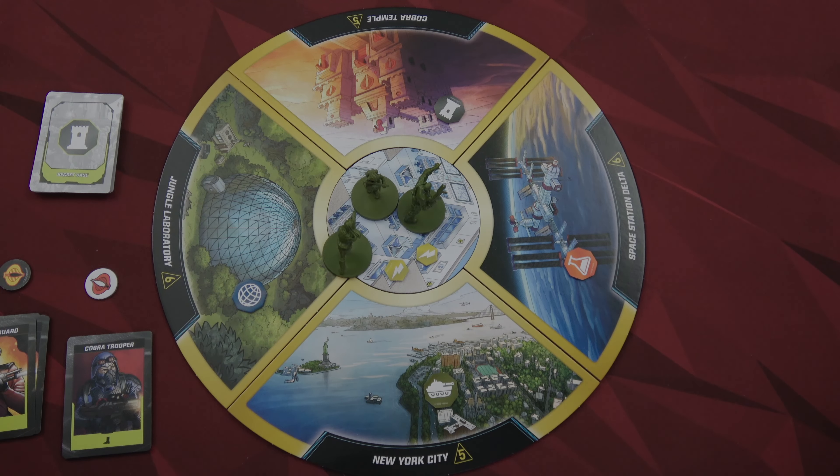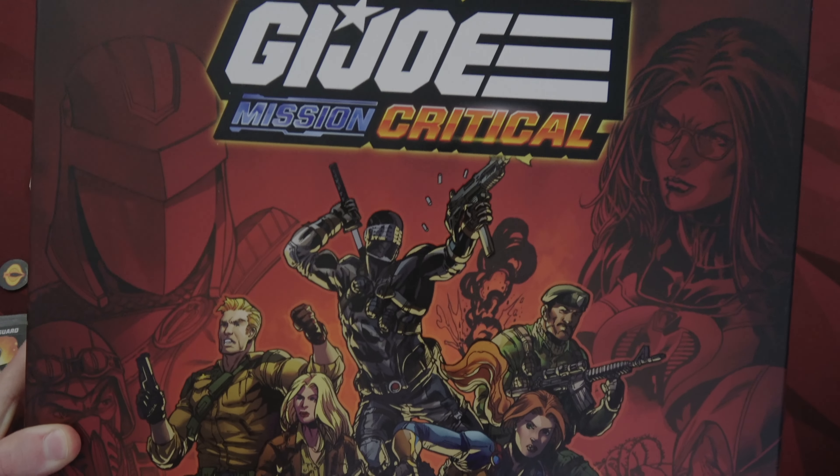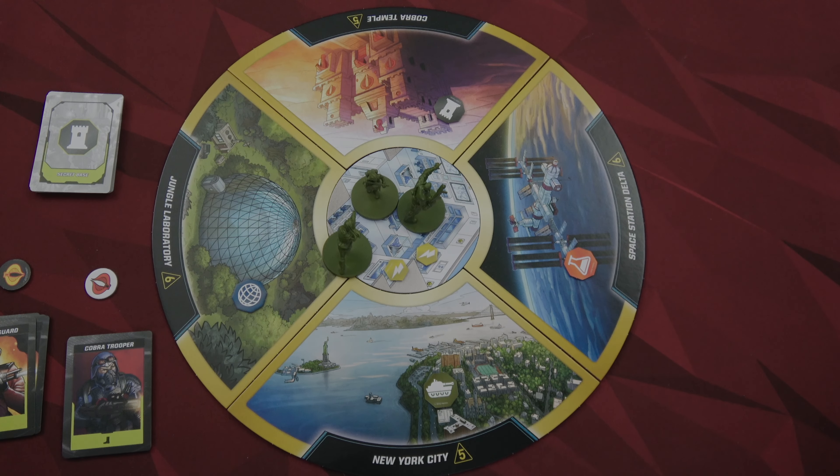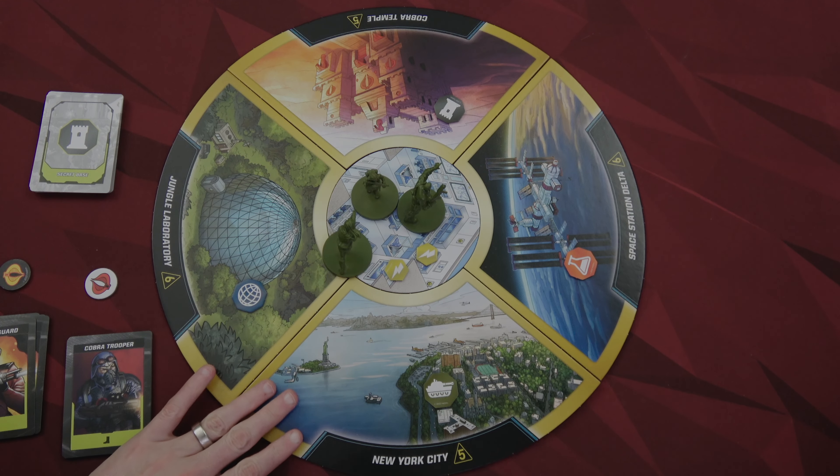Hello everyone and welcome to the One Stop Co-op Shop. This is Colin and today we are going to do a playthrough of G.I. Joe Mission Critical. This is a one to five player cooperative game where we're playing as G.I. Joes trying to take down Cobra. It is very similar and can actually be combined with Heroes of the Grid, the Power Rangers game. I actually played that, sold it a long time ago, but from what I understand and from reading the rules, I see that they have definitely fixed a few things that I am super excited for.